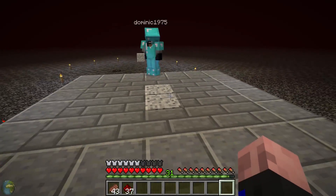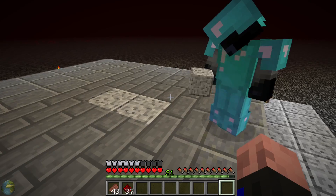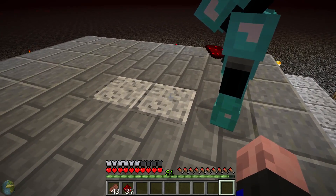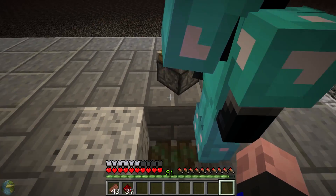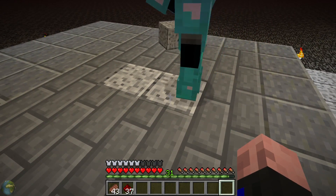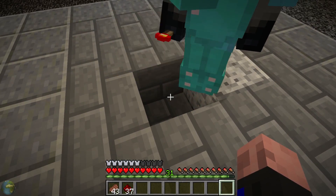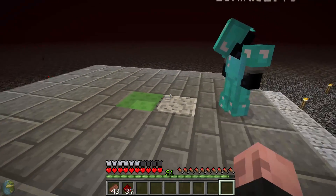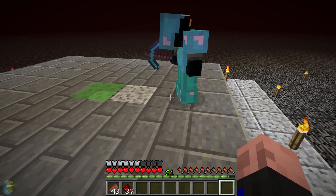You're going to be building this from this orientation — you run into it this way. So we start off by digging down two and then placing a sticky piston, then you want a block on top of that piston. The block in front of it you mine out and put your slime block in.